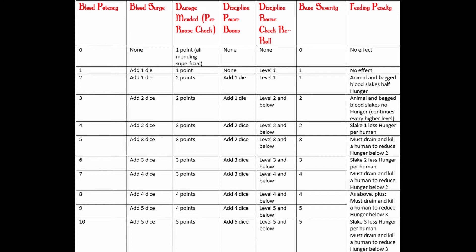Bane severity: each clan has a bane severity. When your clan compulsion kicks in, the higher your potency the more connected you are to that clan founder and the worse that drawback will be. The feeding penalty shows that the more inhuman and powerful your blood is, the harder it is to feed — eventually animals won't do it, bagged blood won't work, and eventually even humans won't lower your hunger.